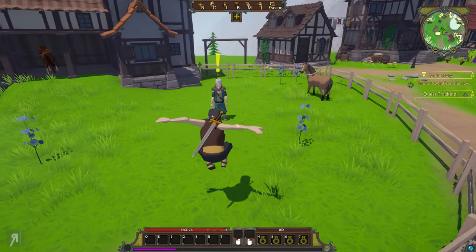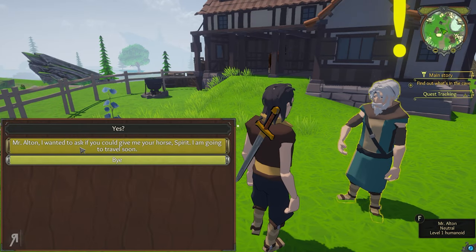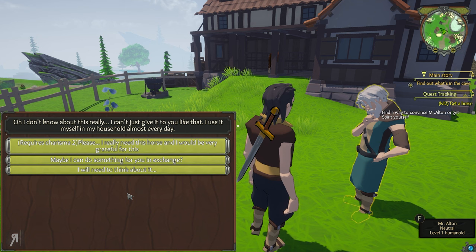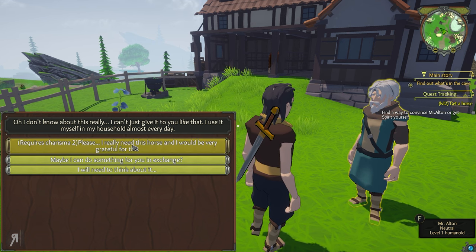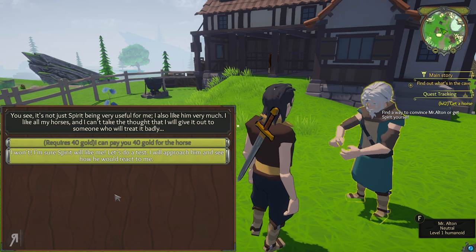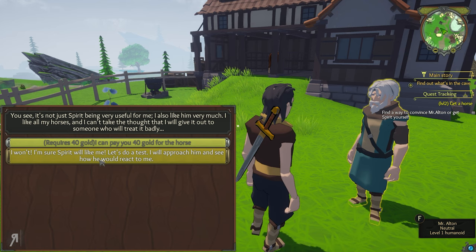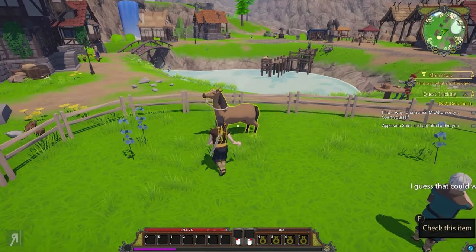This is the first fellow we probably want to speak to, because that horse over there could be ours. Mr. Alton, I wanted to ask if you could give me your horse Spirit — I am going to travel soon. He says he can't just give it away because he uses it almost every day. But because I've specced into charisma I have a lot of persuasive ability, so I can say 'please I really need this horse.' He says Spirit is very useful and he cares for him. I could pay him 40 gold, but I don't have that, so I'll suggest he let me approach Spirit and see if the horse likes me.